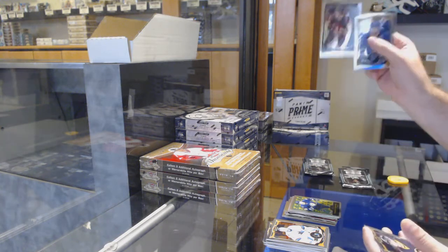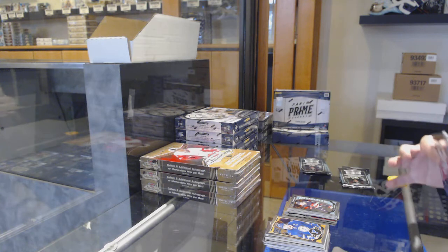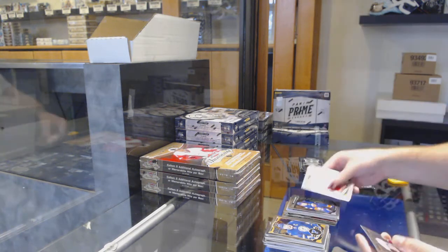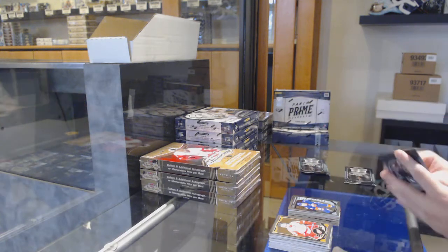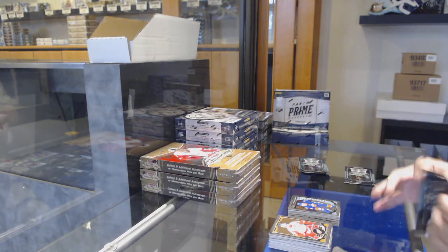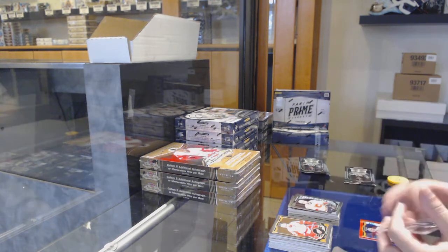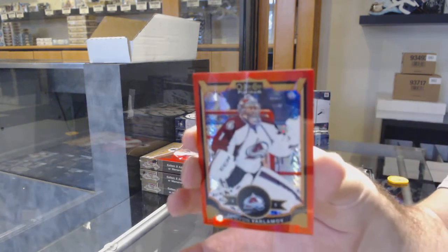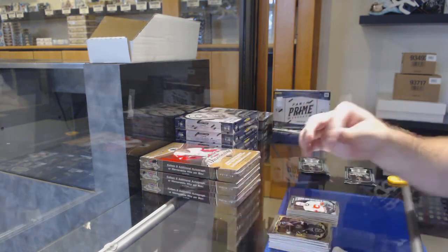Retro of Tarasenko for the Blues, Matt Twemple for the Ottawa Senators marquee rookie. Rainbow rookie of Poirier for the Calgary Flames, Adam Fetish for the Islanders marquee rookie. We've got a Poirier for the Calgary Flames marquee rookie and a red prism of Varlamov to 149 for the Avalanche.